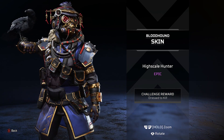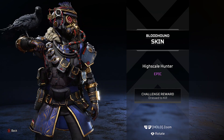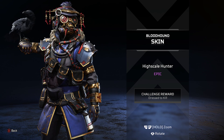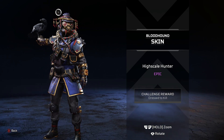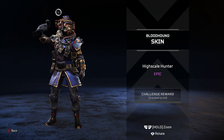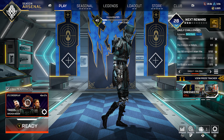Lastly is the High Scale Hunter — the Bloodhound skin. What I don't like about Apex is they recolor default skins or just make minor changes and call it new. I think this is the default skin with different colors. It's epic rarity, I guess it's okay, but I just don't like that they do that. You get this at the very end of the prize tracker.